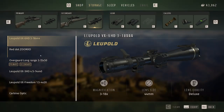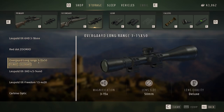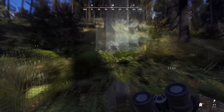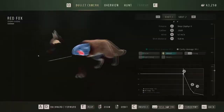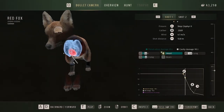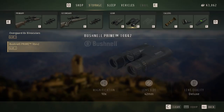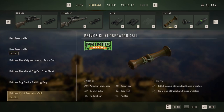The optics for this build really haven't changed. We're going to use the Overguard Long Range 3 to 15 by 50. I just can't use the Leupold VX 6HD because of how thick the reticle is — I'm hoping they get a rework going with that, because it would really help out with long-range shots if that scope were more viable. The binos don't feel worth mentioning.